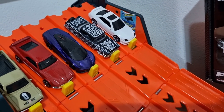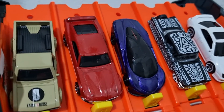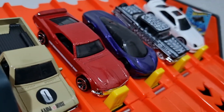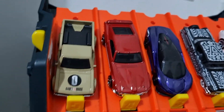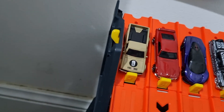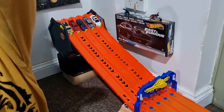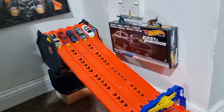Straight from Night Burners also is the McLaren Speedtail — nice, nice — from exotics. In lane four we have a very beautiful Mustang, the '69 Ford Mustang Boss — just beautiful, going to Patriotique, from the five pack. And lane five, another Night Burner — we have the Datsun 620 ute. None of these have raced before, so the favourite is the Boss.